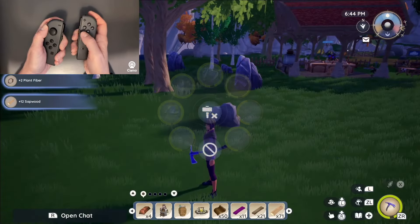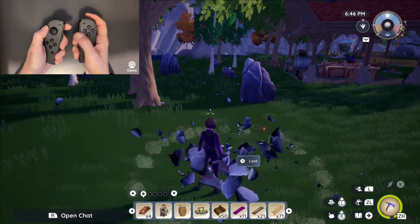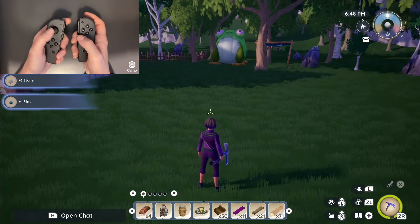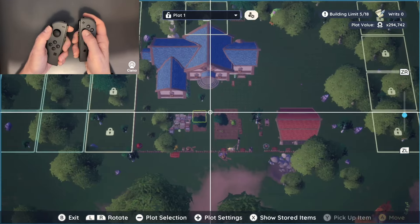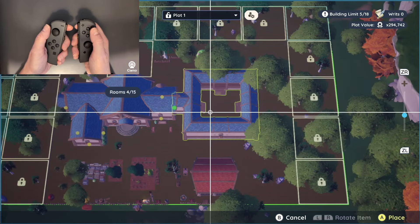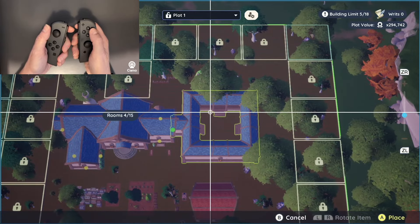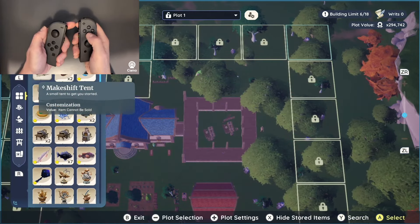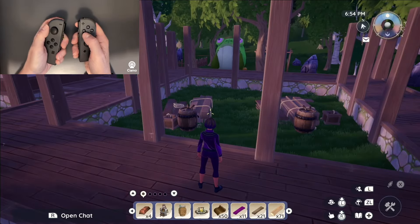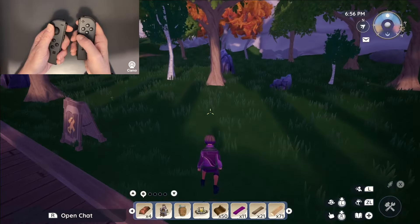I needed to get rid of the stones as well. Let's try it again — the big left round button, open, and with X grab the courtyard. I could now place it, so I pressed A to place and then got out of that menu system. There it is.